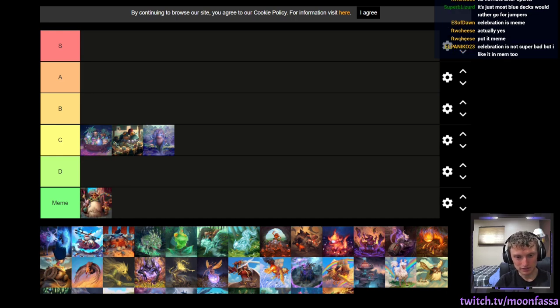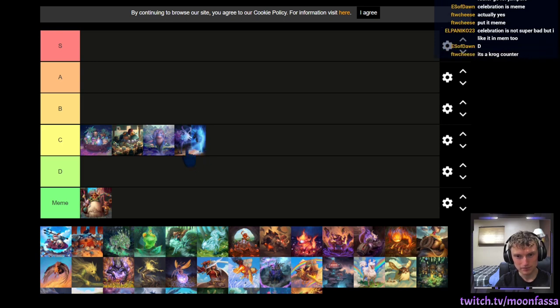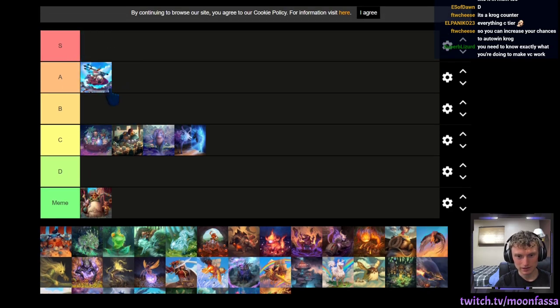Glass Phantasm is also pretty bad, but I guess C tier solely for the reason that it can transform something massive. It's pretty terrible though — 5 legs is way too much, and it transforms into a 5-3 which is still a threatening creature. It's a Krog counter? There's a lot of bad cards in this set actually. But Tidelor is amazing — this is A tier. Really solid, just a 5-5 jumper, but then it gets to be 6-6 with a Triton. Pretty easy mechanic to pull off.